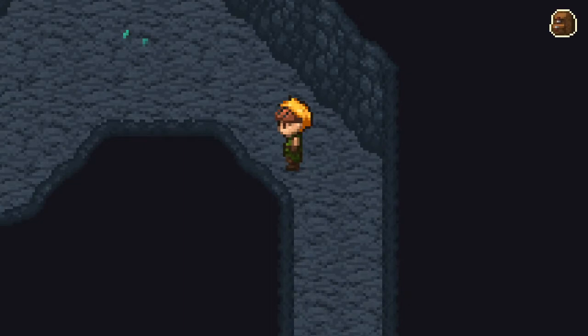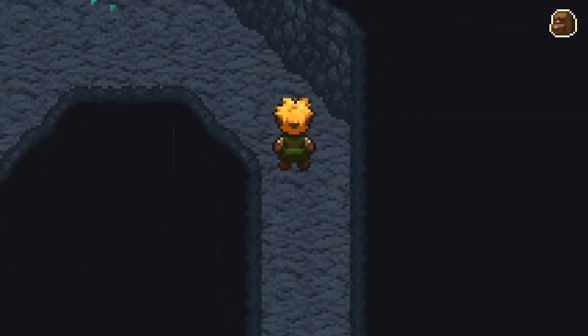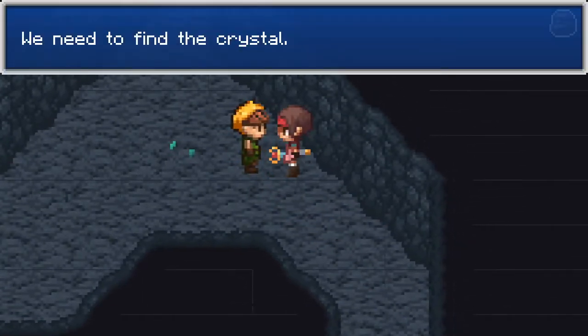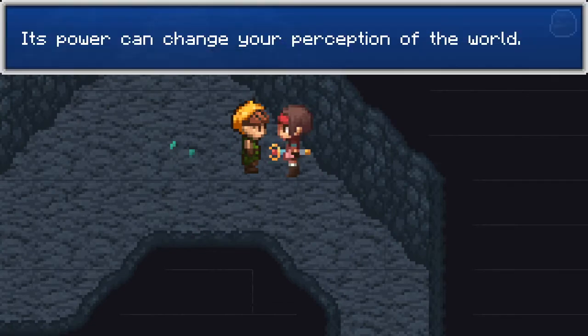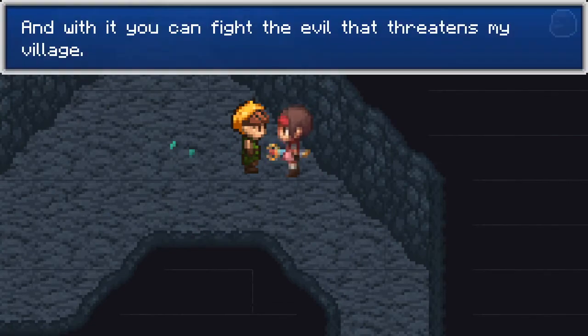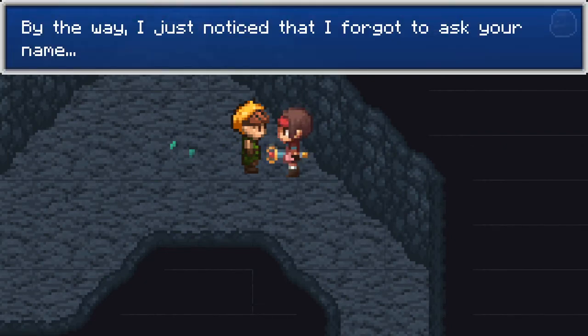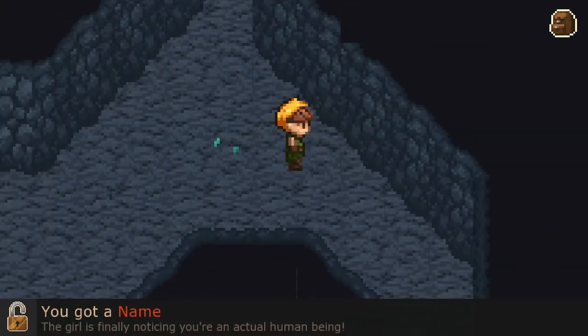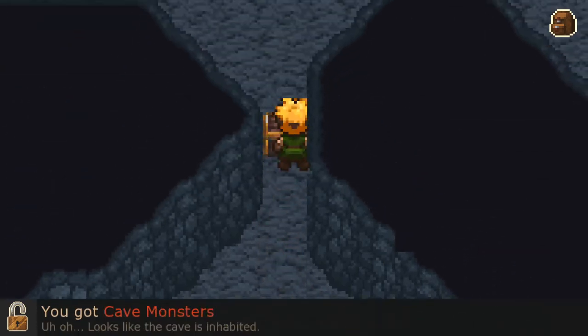We go quite often from a turn-based style to an action-based style. We need to find the crystal — its power can change your perception of the world, and with it you can fight the evil that threatens the village. By the way, I just noticed I forgot to ask your name. So we are Clink. I got a name! That's awesome — we upgraded into a name.